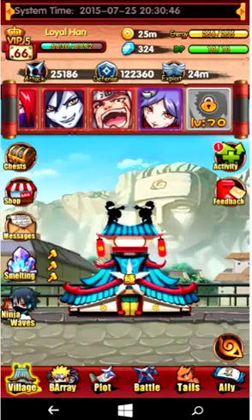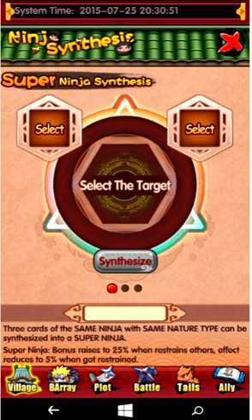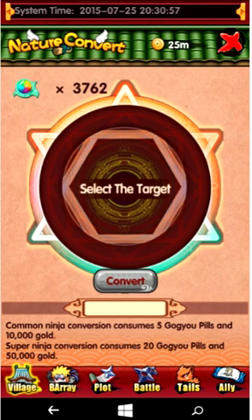What I recommend is that you never make a Super Ninja. You always want to make a Kage ninja, because if you make a Super Ninja, then you need a Super Ninja with your current Super Ninja to make it into a Kage ninja. So in total, you need six cards.